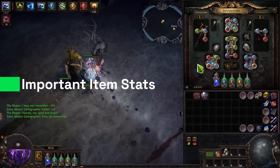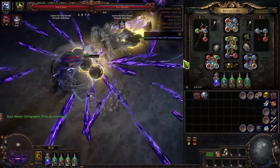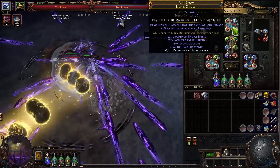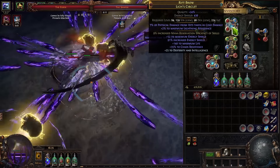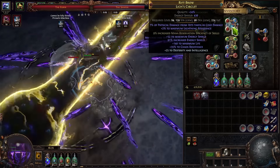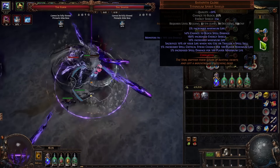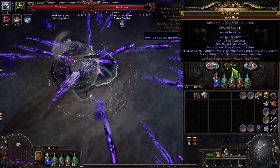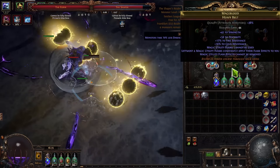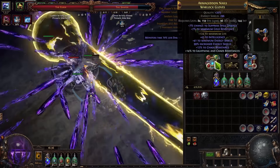Giving a quick item overview during another Uber Elder fight — yes, level 85 as you can see. For the helmet you just need dexterity, intelligence, mana reservation efficiency, and some chaos resistance. You also need to roll implicits for plus to maximum lightning resistance — very important. For the Roughpiece, just need a basic version with life and as much energy shield as possible since the shield is considered armor. For Mage Blood you just need a lot of dexterity, nothing else. At the gloves, you need an implicit and don't forget to get suppressed spell damage — that's how we cap it.